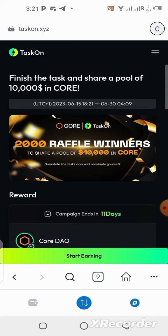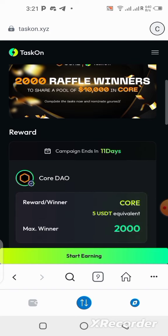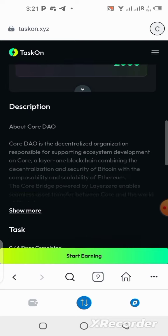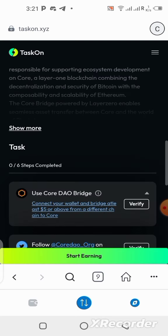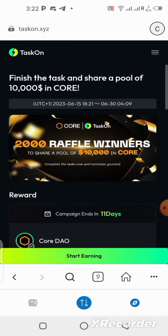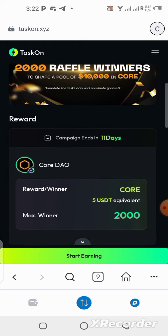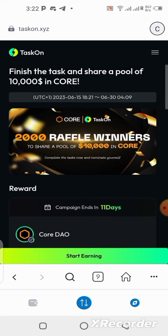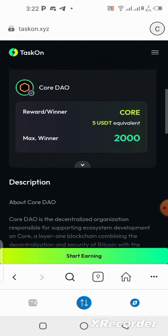You are going to see the link to this particular platform in those groups and channels. Go ahead and copy it there because you won't be able to copy it from the YouTube description — YouTube doesn't permit that. In order to get started, once you have the link, you need to open it with your MetaMask browser.